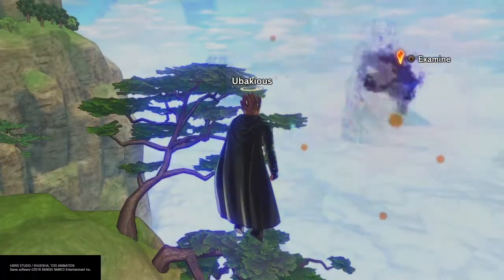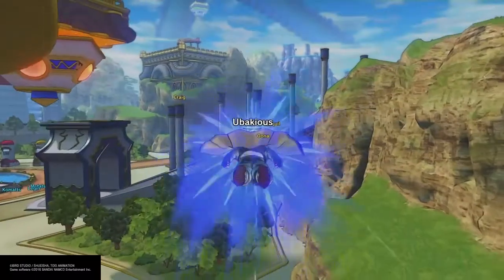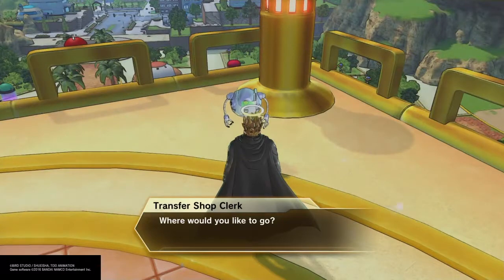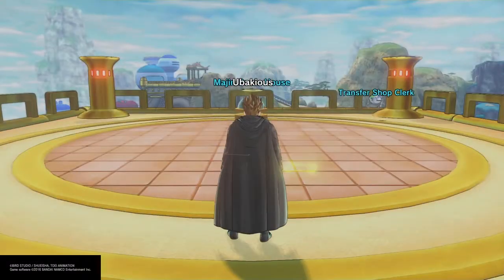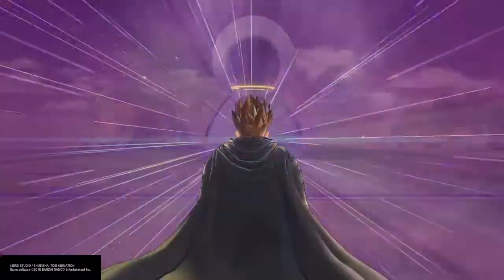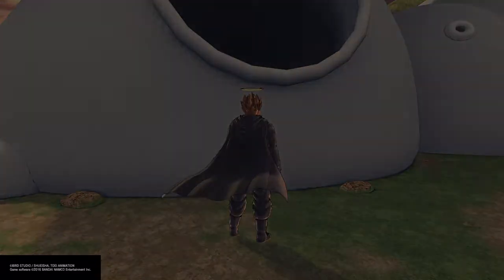So, Super Baby 2's outfit — how do you get that? Well, it ties in with the grinding. You know how those missions are only 2 to 2 and a half minutes long? Every 3 missions you do, your Boos are gonna come back from the Majin house after you feed them. You just go to your Majin Boo house and you want the yellow Majin Boos — those are the ones that give you the costumes. It took me about 2 to 2 and a half hours of doing this to get the Super Baby 2 costume.